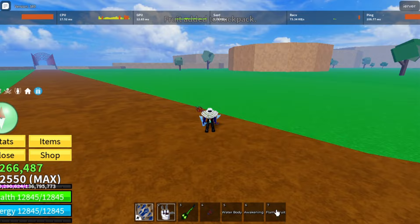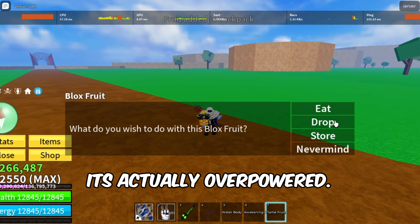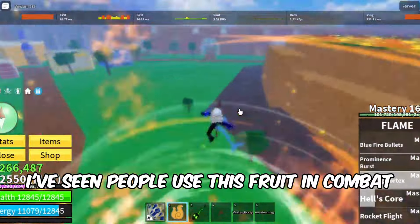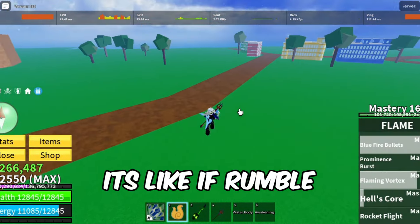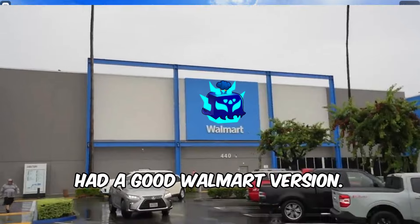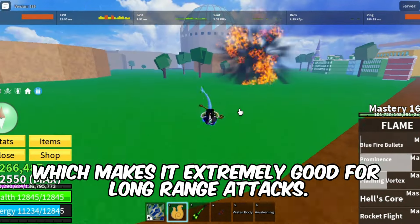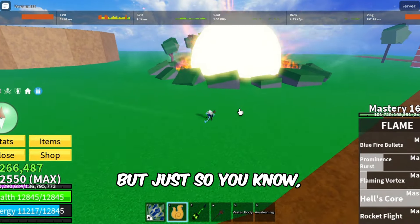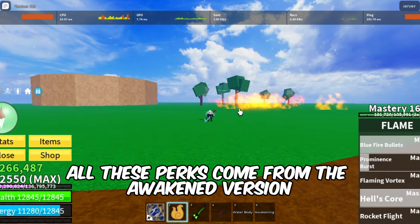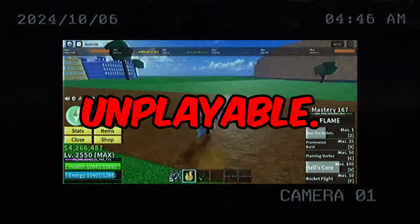Coming in at number 10, we have the Flame Fruit. Now despite what people say about this fruit, it's actually overpowered. I've seen people use this fruit in combats and completely wipe out their opponents — it's like if Rumble had a good Walmart version. It even has aimbot on some moves, which makes it extremely good for long-range attacks. Just so you know, all these perks come from the Awakened version, as the Unawakened version is simply unplayable.